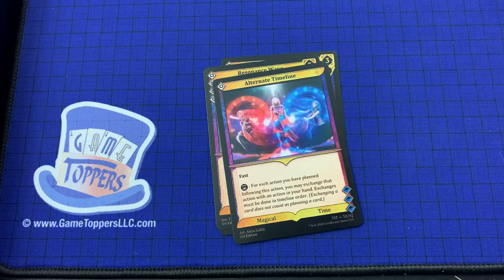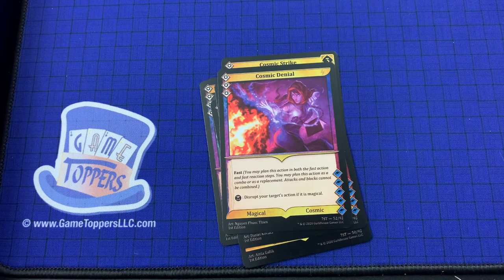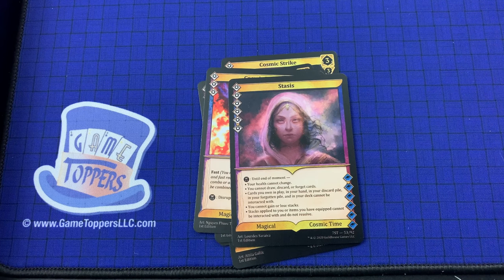We've got Reality Ripple — 2 cost, 4 and 0. Spell Fuse. When you plan this action, create a token that is a copy of it in the next available moment. Magical block, cosmic water. We've got Cosmic Denial — 3 cost, fast. Disrupt your target's action if it is magical. Magical and cosmic. Then we've got Stasis — 6 cost. Until the end of moment, your health cannot change; you cannot draw, discard, or forget cards. Cards you own in your hand, discard pile, forgotten pile, and deck cannot be interacted with. You cannot gain or lose stacks. Stacks applied to you or items you have equipped cannot be interacted with and do not resolve. Magical cosmic time.